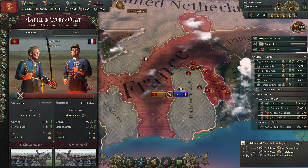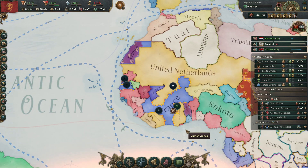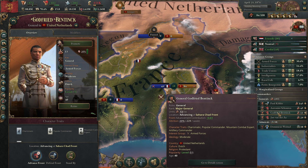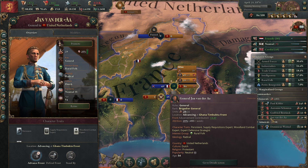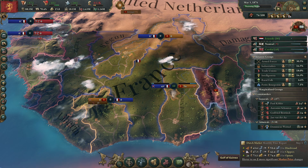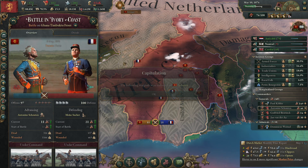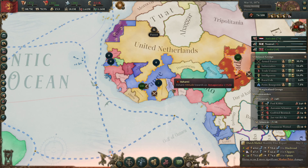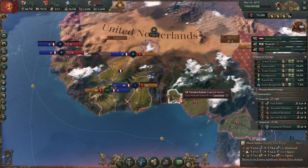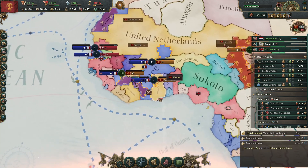They're losing — yeah, they are also at 100 defense. Jan needs to go away here — only Schouten should be here because Schouten has the defensive bonuses. Okay, Ashanti is now mine — wait, what? Why not? Why did I not get Ashanti? That was my war goal. I don't know — weird game, very weird game.